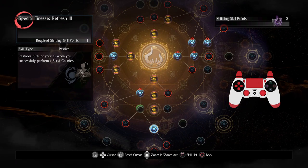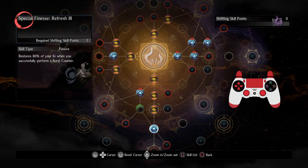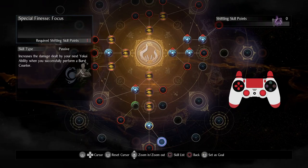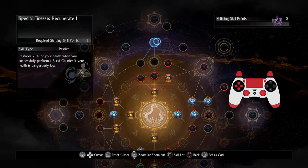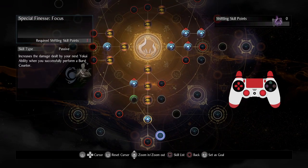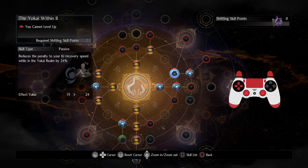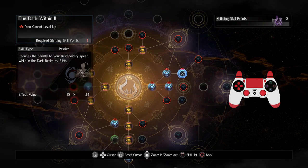I'm going to spend those shiftling points right here on Special Finesse Refresh — look at that: 80% of my ki when I successfully perform a burst counter. This is so crazy. Any time I do a burst counter I get 80% of my ki back and a ki recovery buff. Later we can add things where your next yokai ability does extra damage, and if you're low on health use it to refill HP. The utility from just being able to manage my ki is so big.